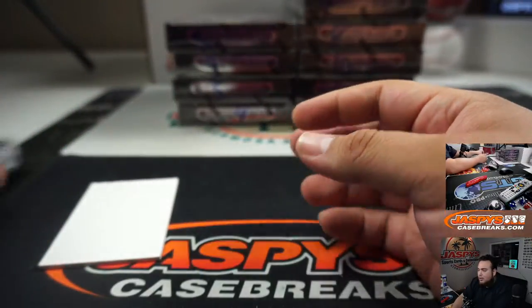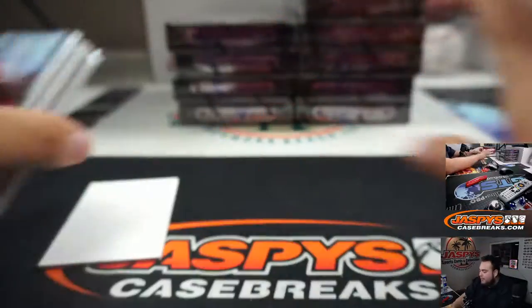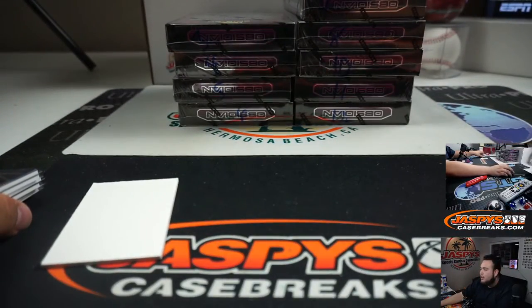Very nice. There you go, guys — that was the break. Quick one-box break of Obsidian Soccer, ran a number block number 15, also postal number 16. JazbysCaseBreaks.com, guys — appreciate it.